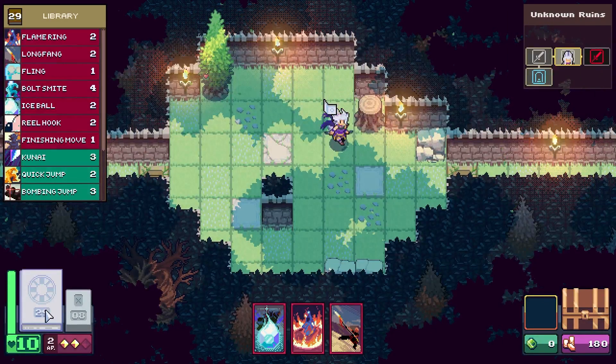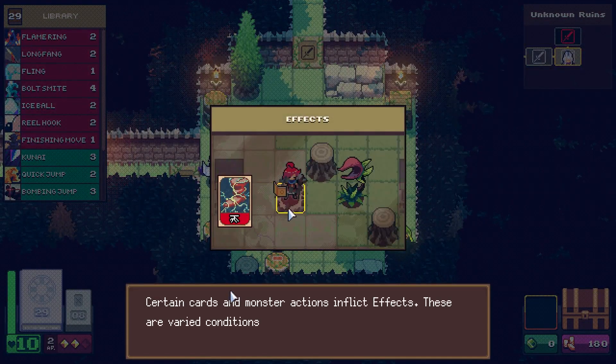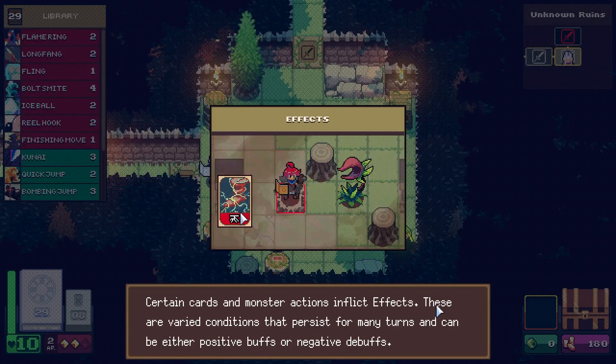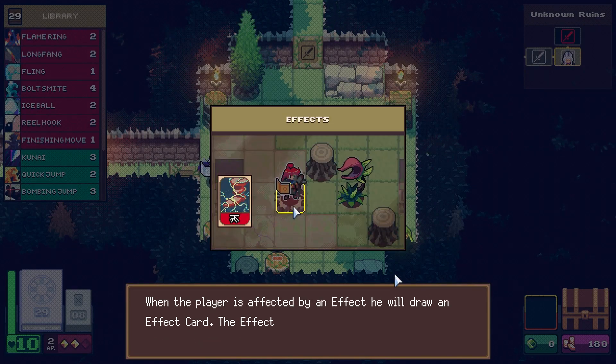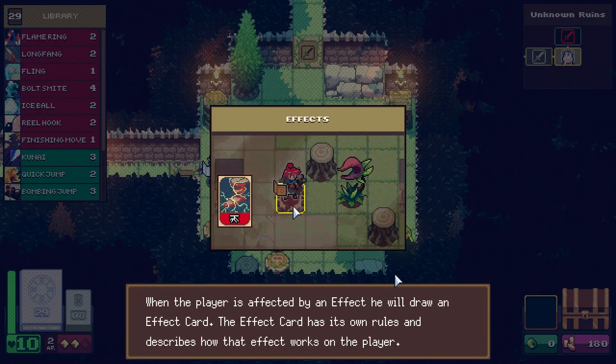That's a really big stack of cards — way bigger than I thought. Okay, effects — gotta have those. These are varied conditions that persist for many turns and can be either positive or negative buffs. When the player is affected by an effect they will draw an effect card.